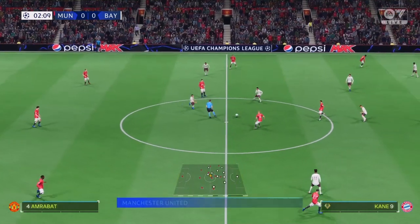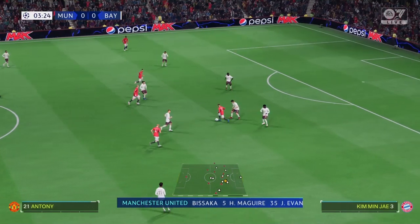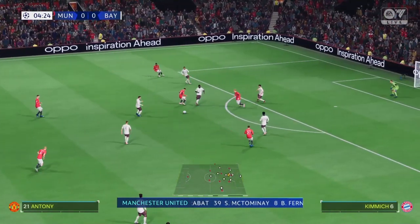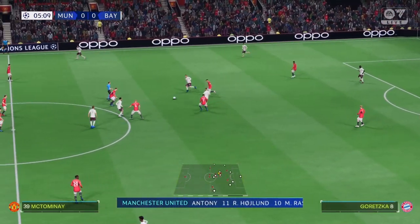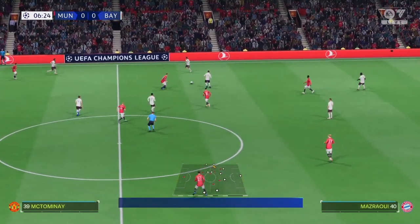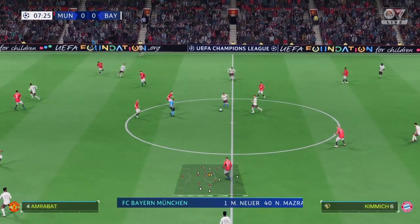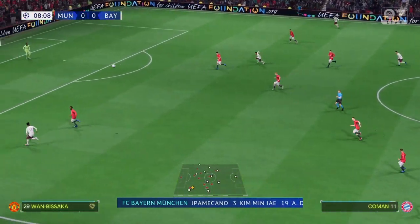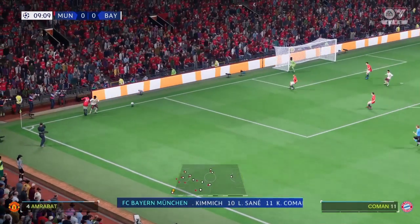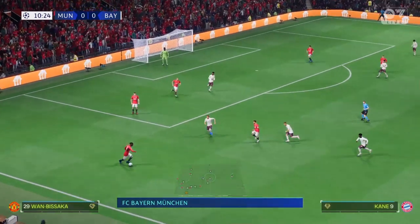Here's the line-up for Manchester United. Johnny Evans plays alongside Harry Maguire in central defence. Marcus Rashford starts with Anthony out wide, and in this tactical set-up they have just the one player in attack. And so they start at eleven for Bayern. Manuel Neuer stands between the posts. Noussair Mazraoui plays with Alphonso Davies in the full-back positions. Kingsley Coman plays with Leroy Sané in the wide areas, and the responsibility of leading the line today goes to Harry Kane.